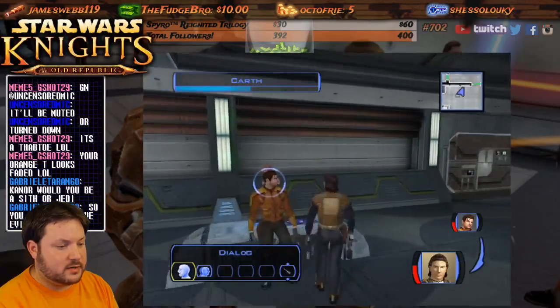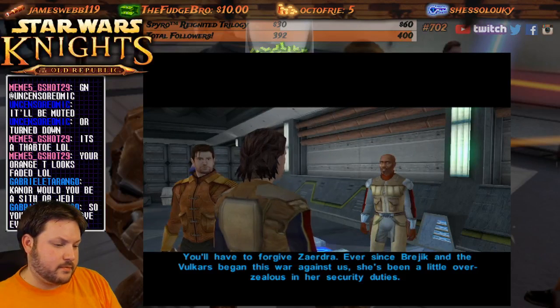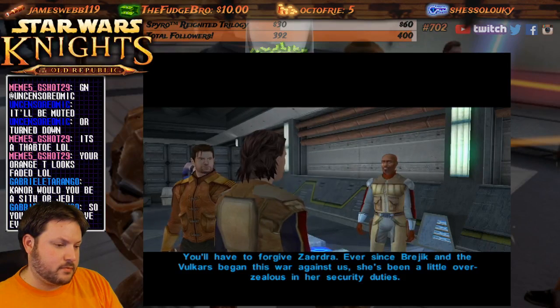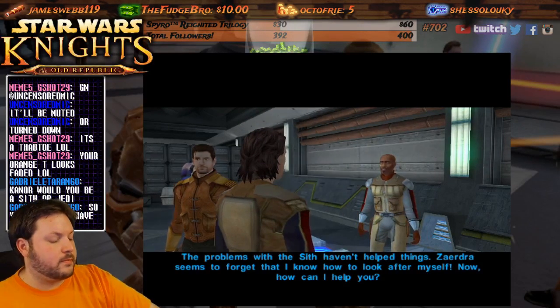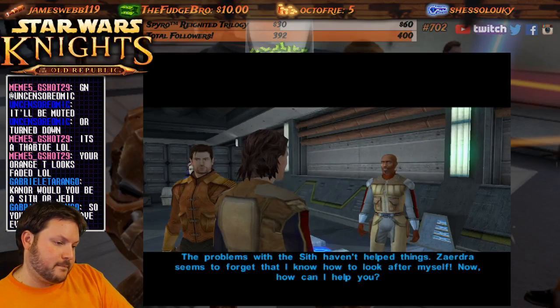Talk to Gadon. 'You'll have to forgive Zerdra — ever since Brejik and the Vulkars began this war against us, she's been a little overzealous in her security duties. The problems with the Sith haven't helped things. Zerdra seems to forget that I know how to look after myself. Now, how can I help you?'